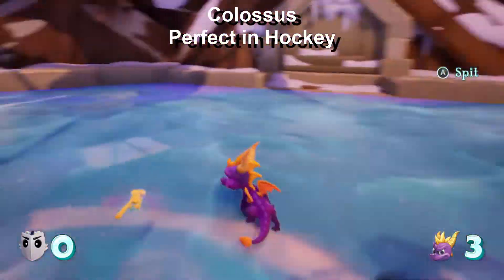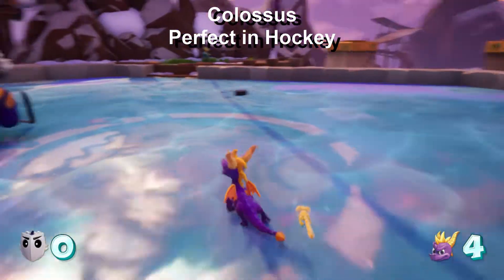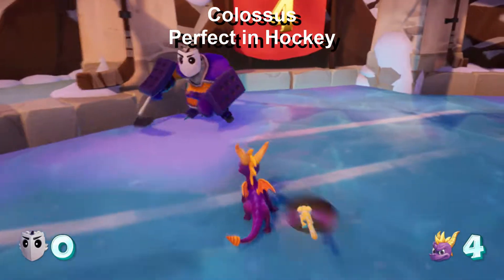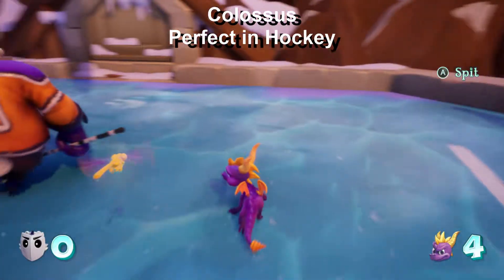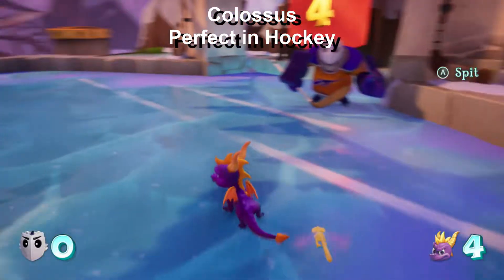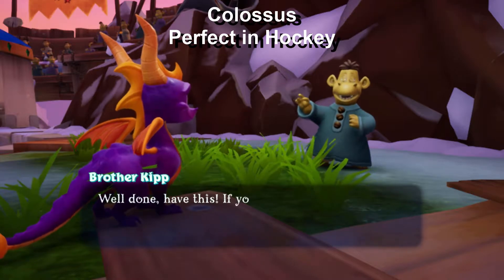This next one is going to be located in Colossus, and the one in Colossus is a bit weird - it's going to be the first instance of a perfect reward skill point. Basically, you have to get a perfect score in hockey, and that's pretty cool. Playing hockey in Ripto's Rage is pretty fun.